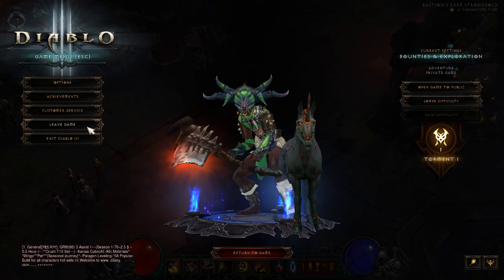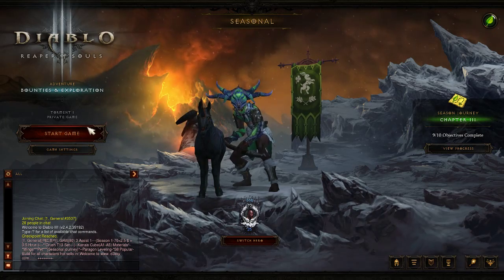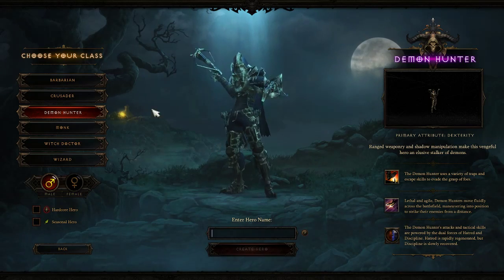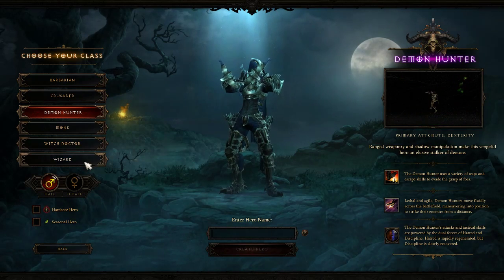So I'll leave this game and then we'll create a new character on story mode for you. It may take a few seconds, but basically I'm going to go through the Diablo game bit by bit with you. You have a choice of Barbarian, Crusader, Demon Hunter, Monk, Witch Doctor and Wizard.